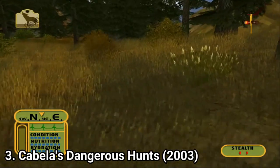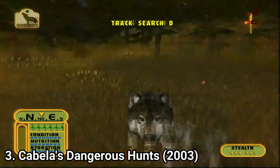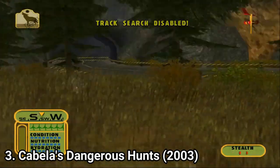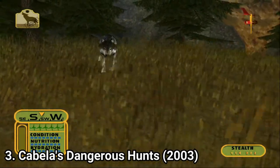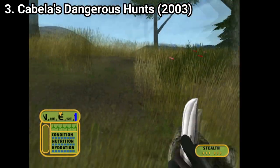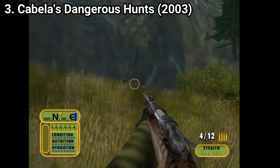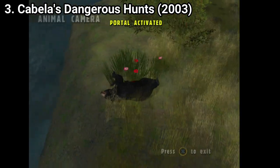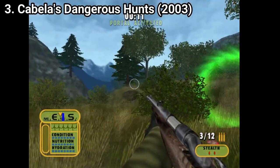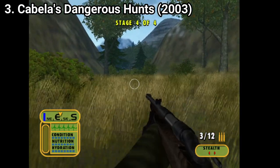Cabela's Dangerous Hunts takes a different approach than the first two games. The experience is tailored more towards those who want quick gameplay. The game has 3 game modes. Action Zone pits you against continuous waves of animals — once you clear an area, a portal appears and you get to the next wave. Some complain that the levels are too easy because animals move too slowly and go down with a single shot, but the levels are still fun.